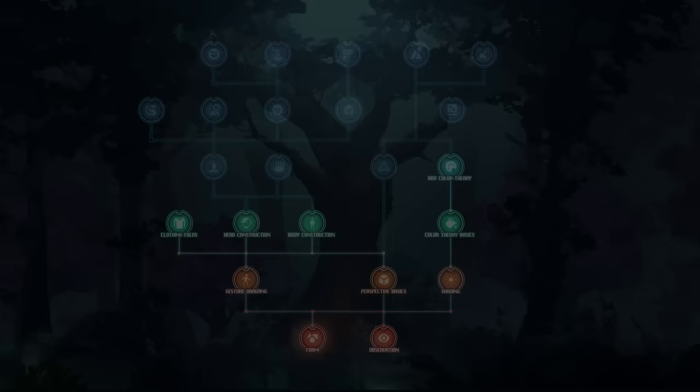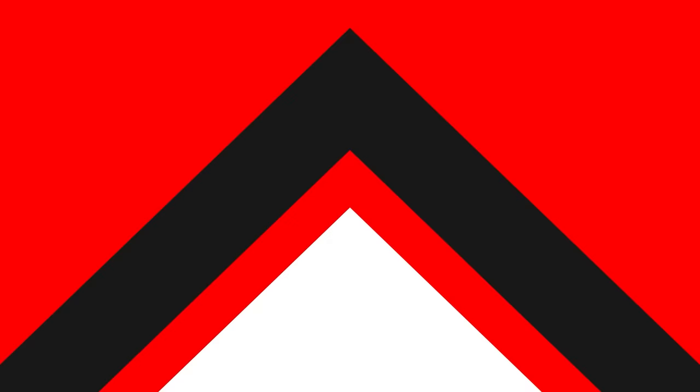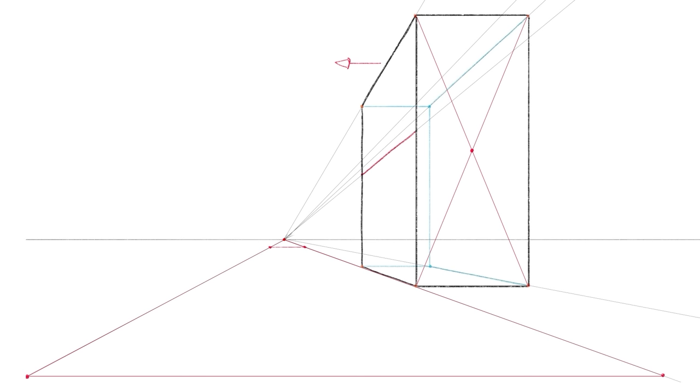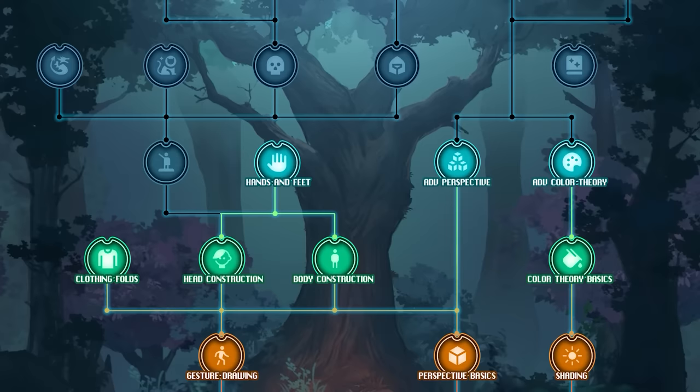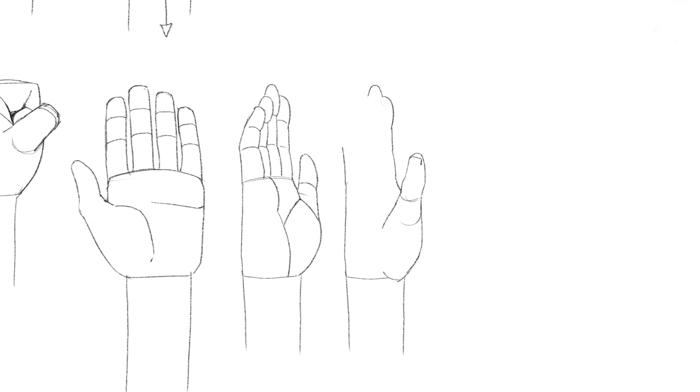Next to that, we have advanced perspective — the follow-up to perspective basics. Key notions include two and three-point perspective, possibly even four and five-point perspective, how to draw a perfect box in perspective, how to draw circles in perspective, and atmospheric perspective. At that level, we also have how to draw hands and feet, considered a skill of its own — just like heads, they're complex enough body parts to deserve focused study in isolation.